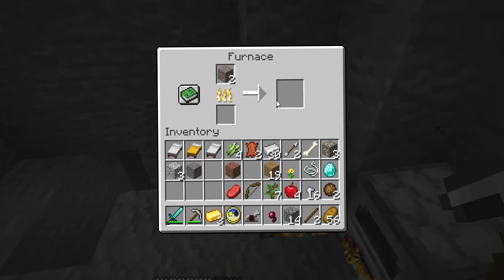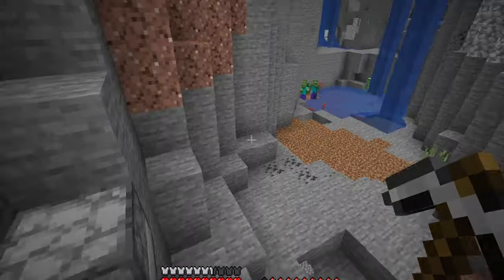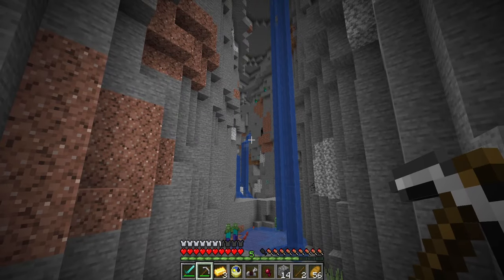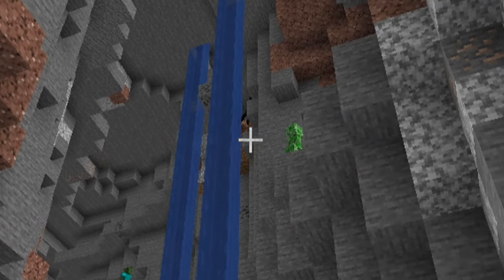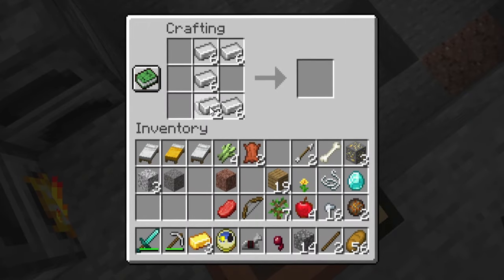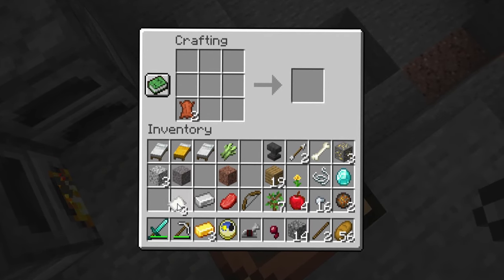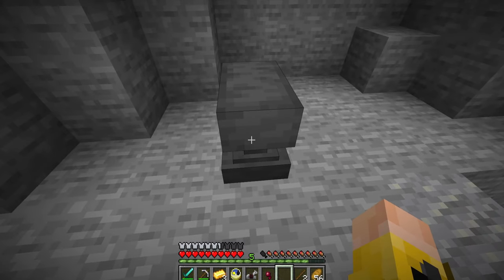We have enough string to make a bow and enough iron to make the actual regular anvil. An enderman appears but I pass on fighting it. We go ahead and craft the anvil. To clear inventory space I also craft the leather and sugar cane into a book. But as you know, this is just a normal anvil — you can't combine a sword and a bow to make anything cool.